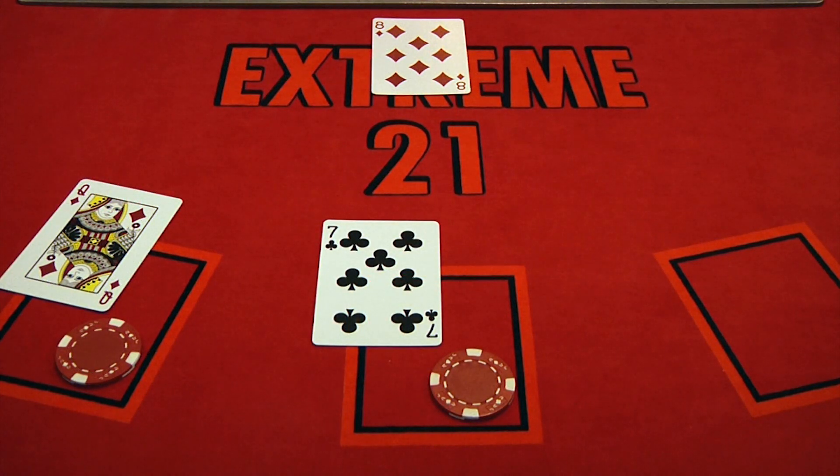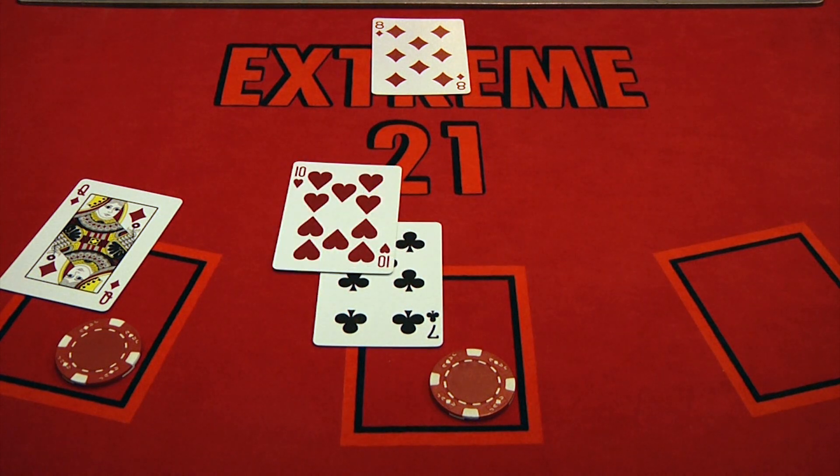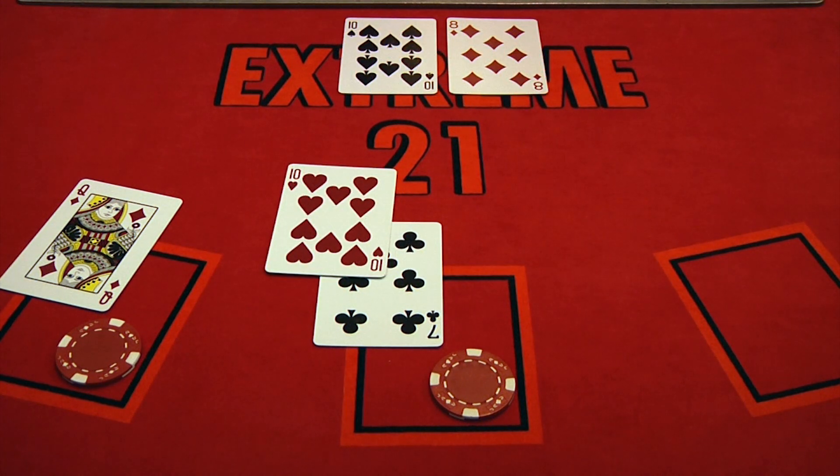Let us look at another hand. Player 1 is dealt a 7. Player 2 is dealt a face card, which equals 10. The dealer's up card is an 8. Player 1 hits their hand and draws a 10, for a total of 17, and stays. The dealer plays against player 1 first. The dealer draws a 10, giving them a total of 18, beating player 1, who loses their wager.